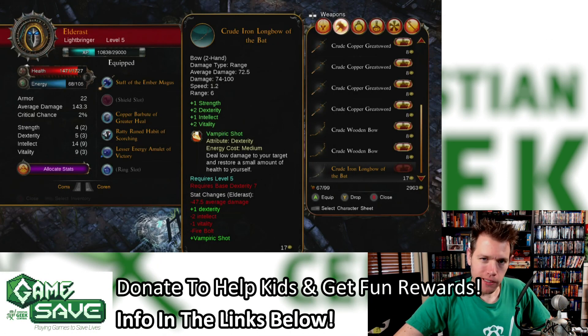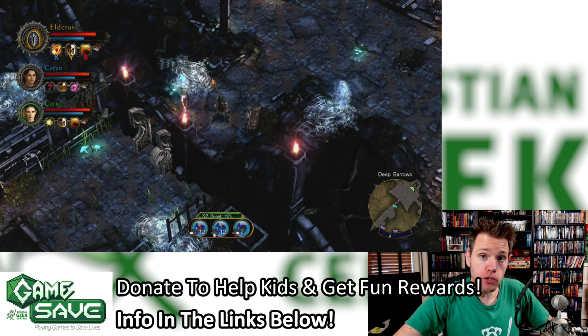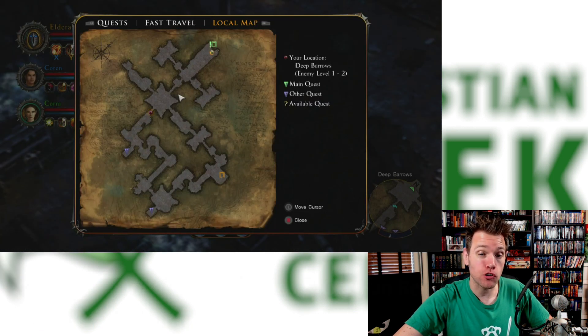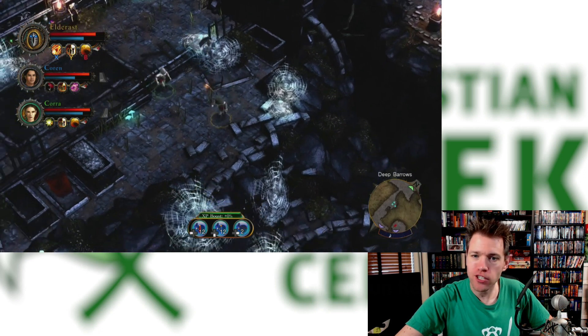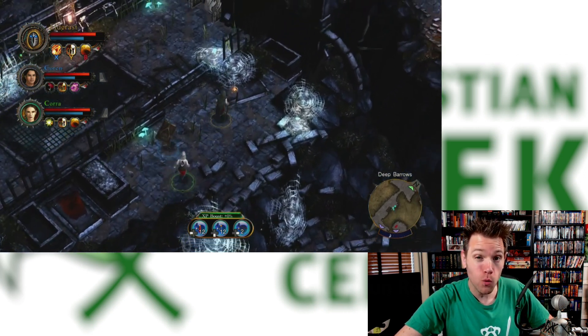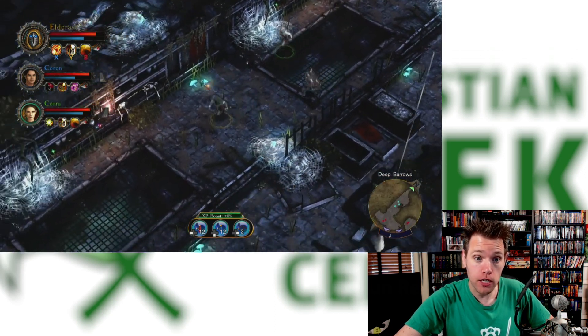Ember is an isometric real-time with pause fantasy RPG developed by a small studio and originally released on PC in 2016 and Nintendo Switch in 2020. Now it has arrived on Xbox One, and while it doesn't have the same depth and production value as the games it seems inspired by, it's one well worth considering for fans of classic real-time with pause RPGs.